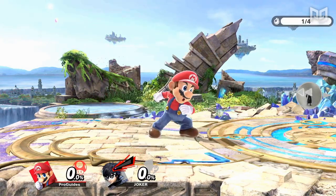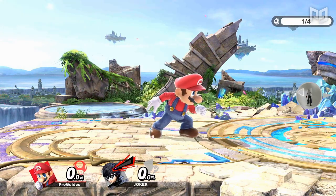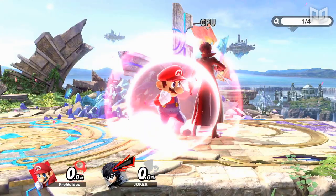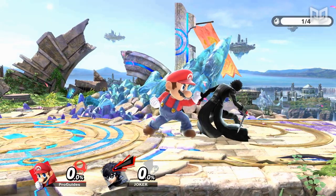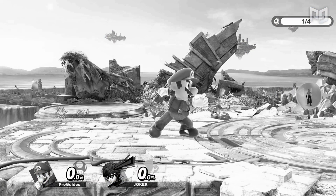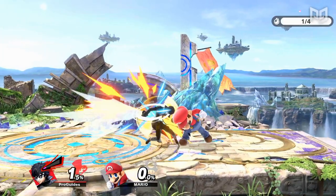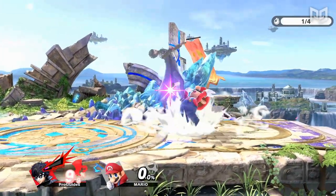A shield grab is actually a variation of a standing grab. In any Smash game, grab is inputted by a combination of the attack input and the shield input. This is the fastest way to grab from a shielding state because it doesn't require any shield release frames to take place. Shield grabbing is extremely common as an out-of-shield option, letting you grab opponents for miss-spacing laggy moves on your shield.